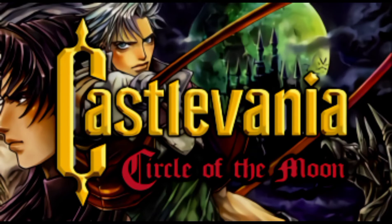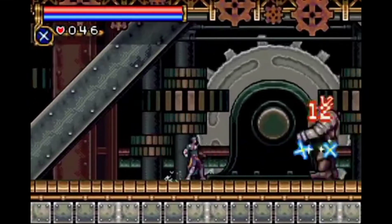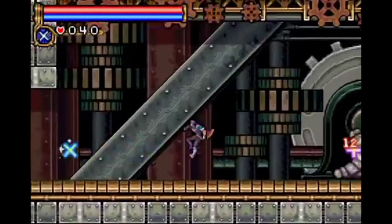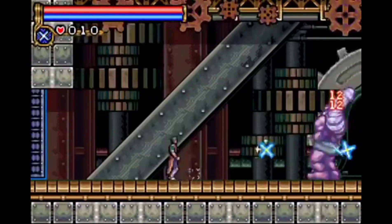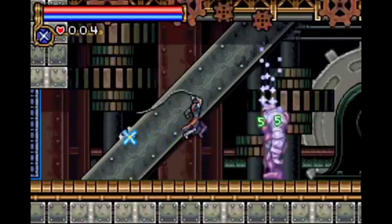The bosses of Circle of the Moon usually do a lot of damage and take forever to kill. However, Iron Golem isn't one of them. The Iron Golem will hit the ground and make some gears fall to the ground that are extremely easy to dodge. And that's all he does — I'm being dead serious, that is literally all he does.